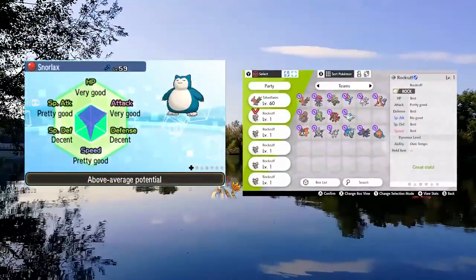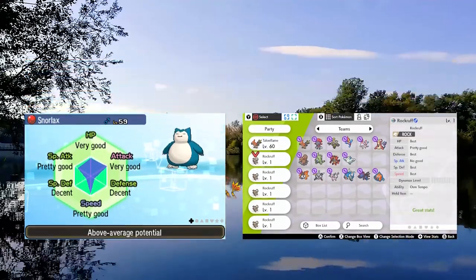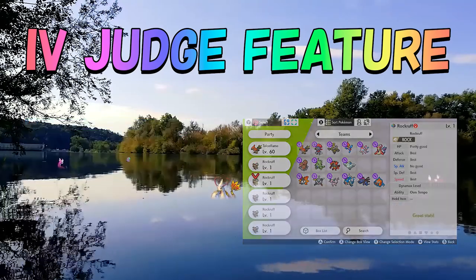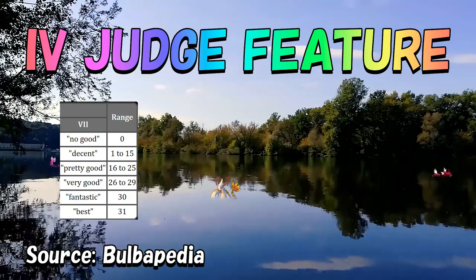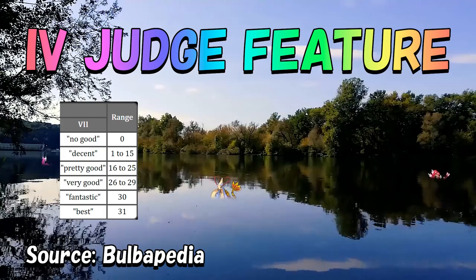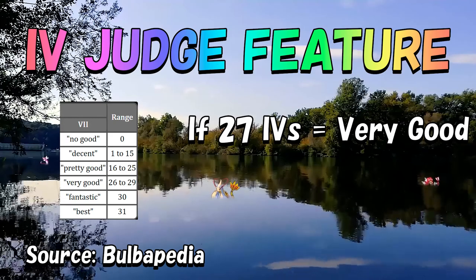By now you're probably wondering how we can check to see the IVs of our Pokemon. The IVs are not directly displayed anywhere by number, but in generation 7 and onwards you can unlock the IV Judge feature for your PC, which can be a good help. This feature will give you a text description of where a given stat is in the 6 different ranges between 0 and 31. If the IV of a stat is 27, for example, it would say...